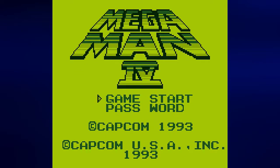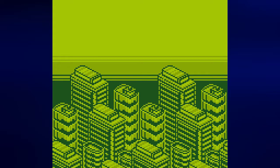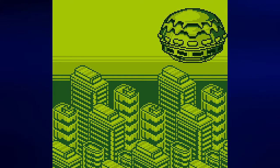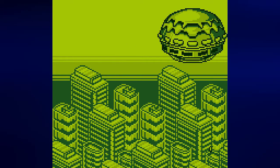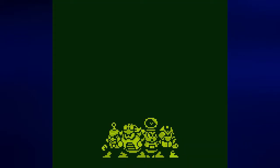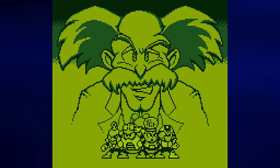Hey everyone, this is PrinceWaterCress and welcome to a brand new Let's Play. This time around it is Mega Man 4, also known as Rockman World 4 for the Game Boy. This game uses Robot Masters from Mega Man 4 and 5 for the NES. During the annual Robot Master Expedition, Dr. Wily sends out a radio transmission that makes robots all over the place go haywire, and Mega Man, who has somehow resisted the transmission, is able to fight off the Robot Masters that Dr. Wily sends out.